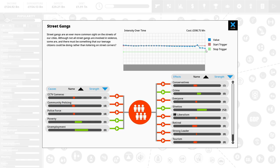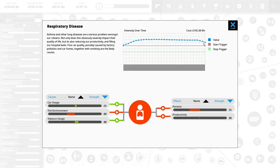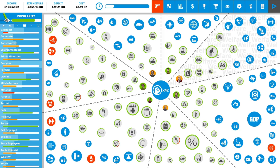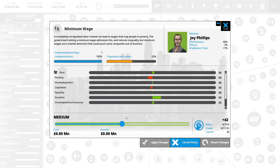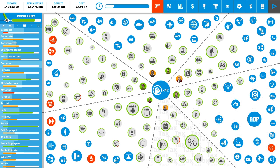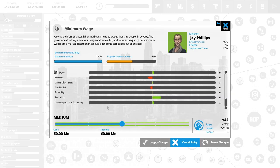Street gangs — that is still dropping. Alcohol consumption — straight up gone, brilliant. Obesity — we are dropping that completely, wonderful news. Respiratory issues — again dropping. Right now I don't see a lot we immediately need to jump on. Uncompetitive economy is still there — is there anything we can do? We could lower tax. We could raise the minimum wage but that would make capitalists insanely unhappy. We could lower corporation tax — raising the minimum wage would actually make the economy more uncompetitive.